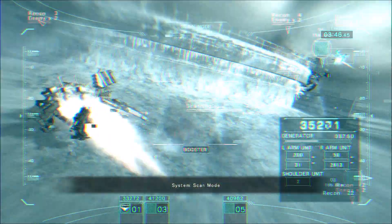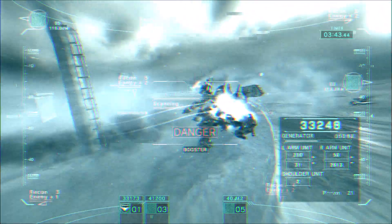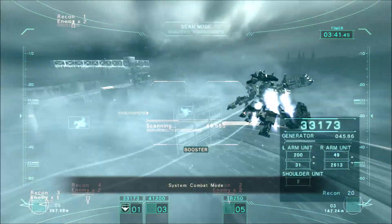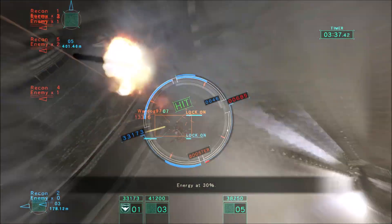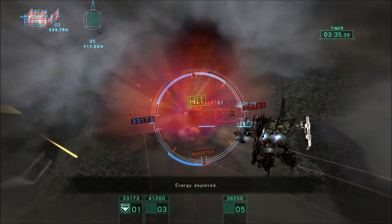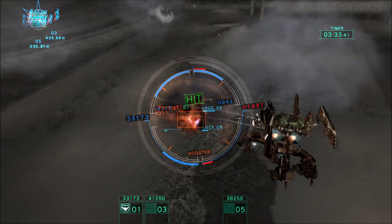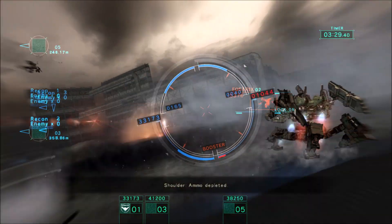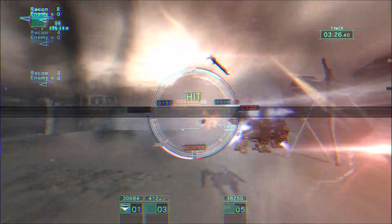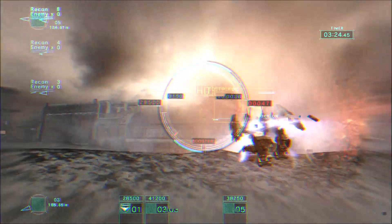So, these are the options available to you. In summary: follow types have good range, hover types have the most duration and you can set a bunch of them, and stickies are probably the most useful for actually scouting ahead of your position. Establishing which one is best for your circumstances or your AC will be up to you.